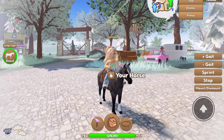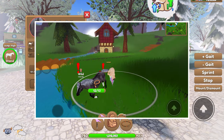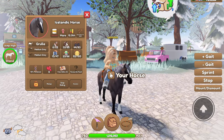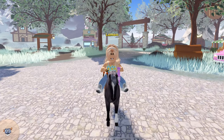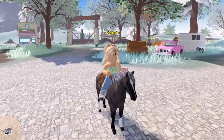The first coat I'm going to be showing you guys is the grulla coat — I wild caught this one, and here's a clip of me catching it. They are common, a low tier horse, similar to the quarter horses, Appaloosas, paint horses, and Mustangs. They're pretty easy to find.